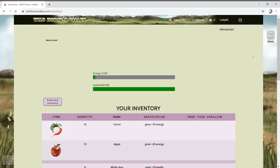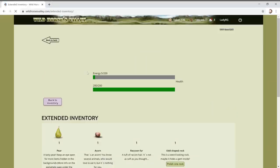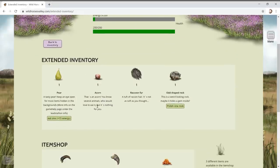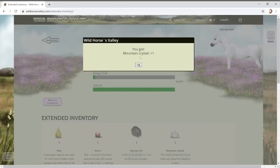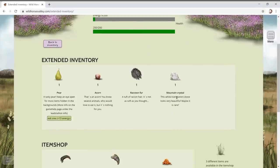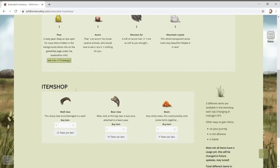Let's go to the extended inventory. We have an acorn - several animals would love to eat it but it's nothing for you, so that's probably for squirrels. Polish one rock - and you got a mountain crystal! I'm not sure what to do with it. Looking at the item shop, that wolf's claw looks more like a velociraptor claw - if that's what a wolf's claw looks like, I'm terrified!